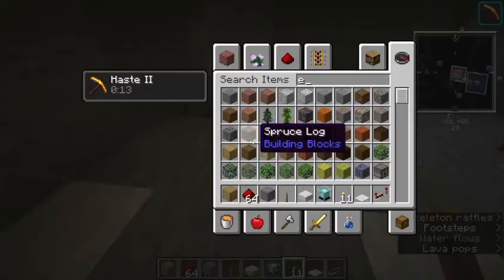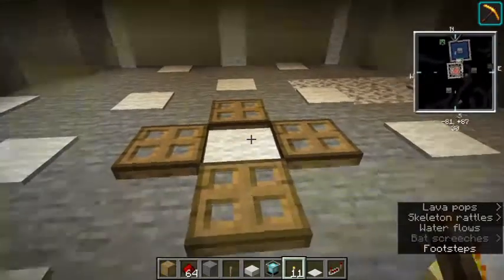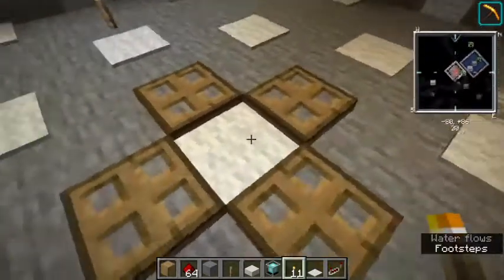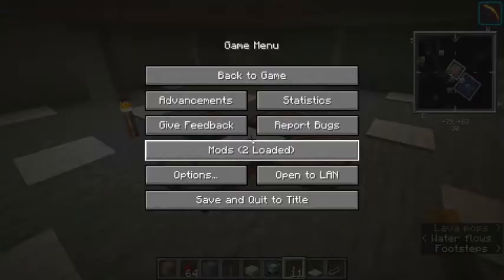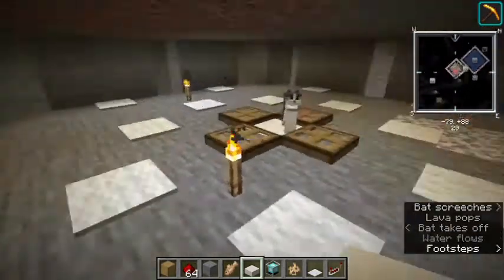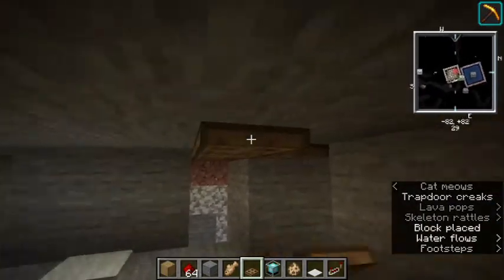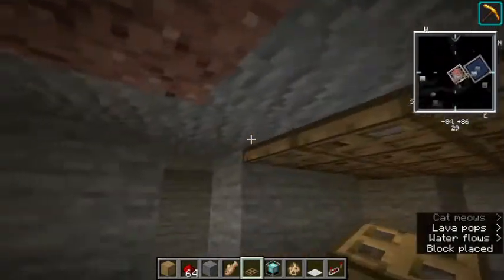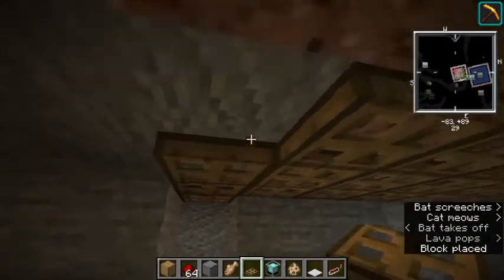When your carpet is in, it should look something like this. Now you want to get a tamed cat, bring it in, and have it sit right here in the middle. The trapdoor barriers are to prevent creepers from accidentally pushing the cat. Put the cat in here first, because after you place the trap doors on the whole top, it's hard to maneuver. Line the entire top with trap doors.